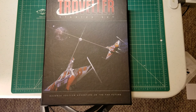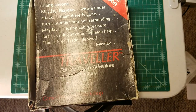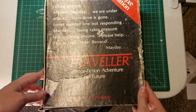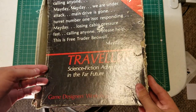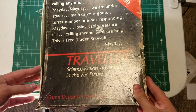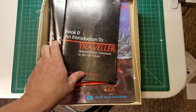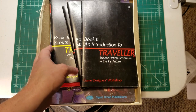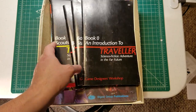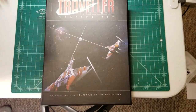On this channel before, I've displayed some of the materials I have for Traveller products — namely this original Traveller Deluxe Edition box set that came out in the 1980s. My version, which I picked up at a game auction a couple of years ago in Denver, is pretty beat up. It's not complete — I'm missing book one, I have book zero, book two, and three, and I'm missing books four and five. But I've been interested in Traveller for quite some time.